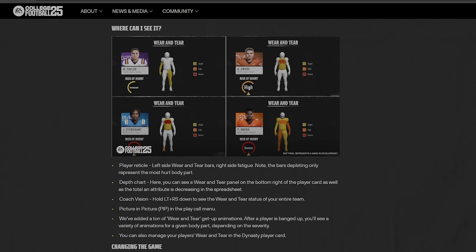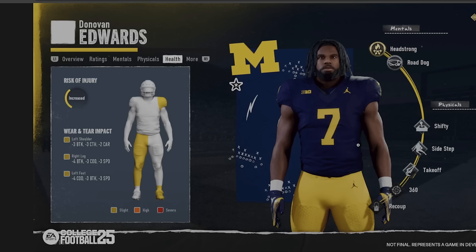The way wear and tear works, it is more or less a debuff of sorts. We have the image here of Donovan Edwards — his wear and tear risk of injury is increased. He's taken a big hit to his left shoulder, his right leg, and his left ankle. It doesn't mean that if he continues to get hit he's going to get hurt — it's just a stat debuff. You can see the wear and tear impact: his left shoulder, being in the slight category, gives him a minus three to break tackle, minus three to catch, and minus two to carry. His right leg is minus four to break tackle — that's a total of minus seven to break tackle between left shoulder and right leg. He also gets a minus three to change of direction and a minus three to speed.